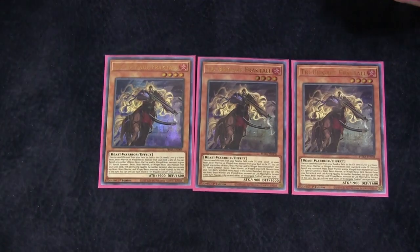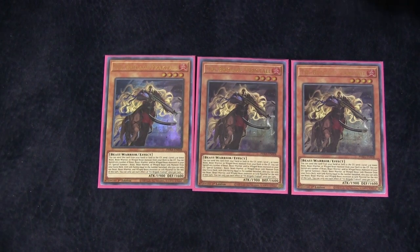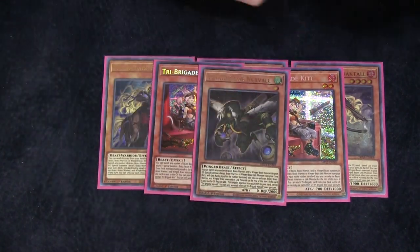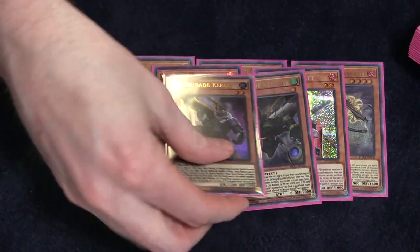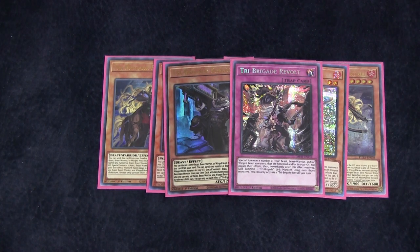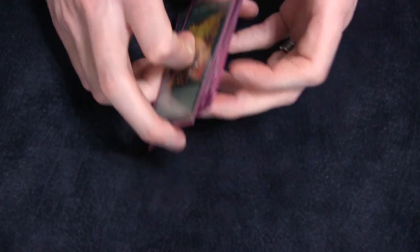We are also playing three copies of Tri-Brigade Fractal — it's the Foolish Burial for the archetype, and you can banish any number of Beast, Beast-Warrior, or Winged Beast monsters to Link Summon basically for free. Two copies of Kit — it's the Foolish Burial. One Nerval — it's the Rhoda. And one Karas — it's the Special Summon itself. We're not running a huge Tri-Brigade package. We are also playing the Revolt — this is just to gain advantage and put up multiple interruptions that allow you to advance your game state. And to make sure we pair it, we've got three copies of Tanki.